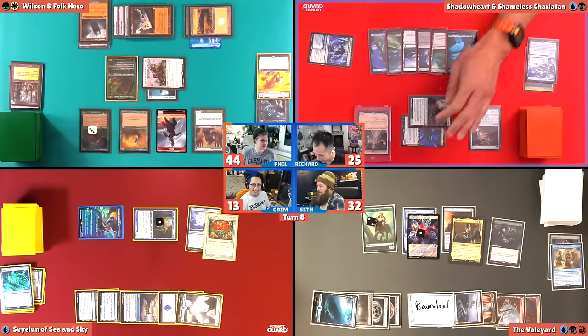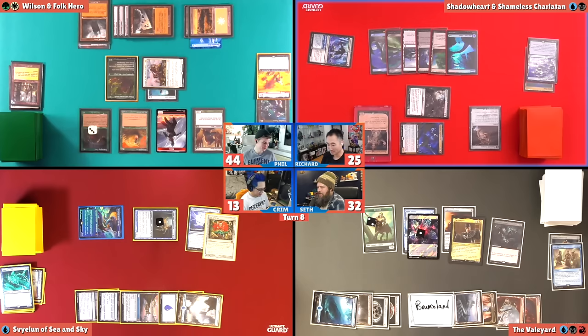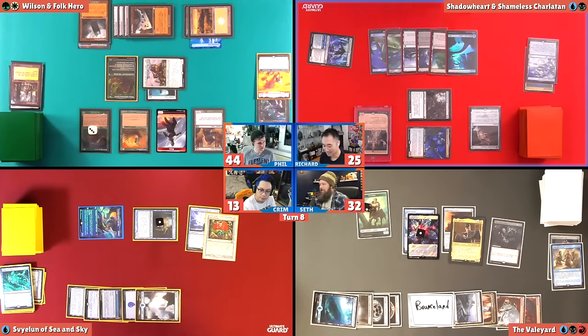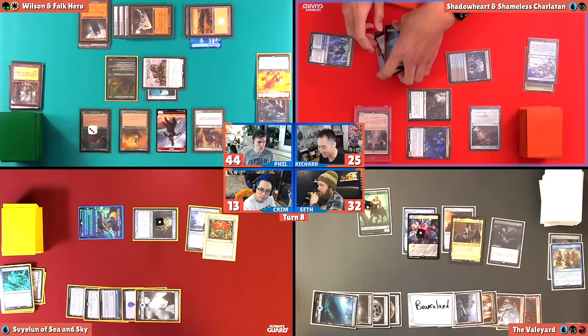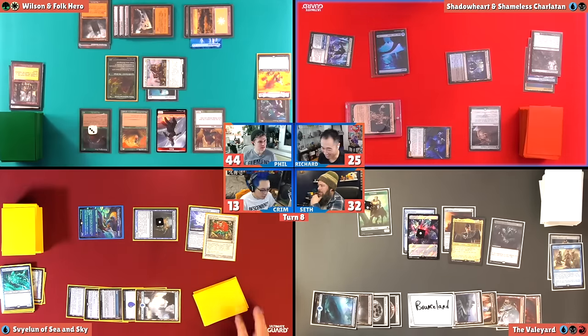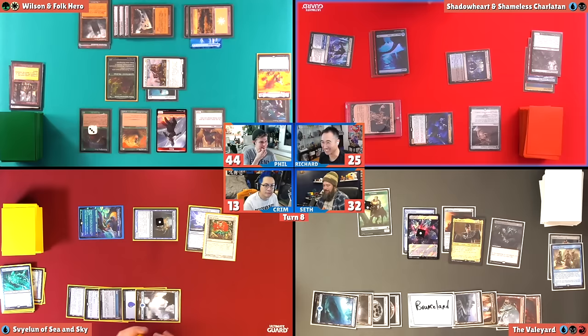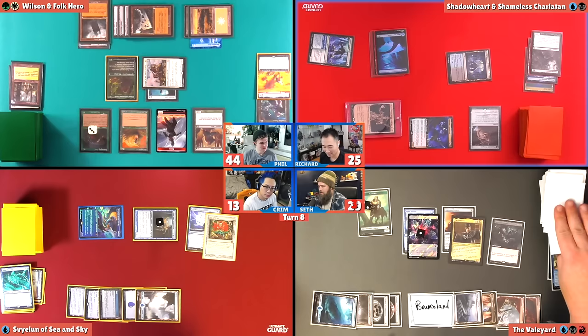Seth, two at this. So a four/seven and an eight/eight. Horrors you control have menace — they both have menace. So your captain's the four/seven, right? Yes. I'll just put both in front of the Haunted Horror and take four from the captain. I am going to use Shadowheart's ability to sack Haunted Horror to draw eight. This all kind of sucks. It's a lot of karma. So you exile four? Or mill three. And I can cast on my end step a creature or artifact. Wait, am I taking three? So I will take three and then mill three.